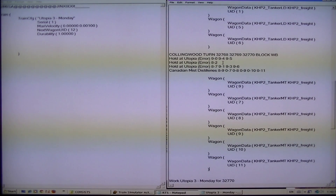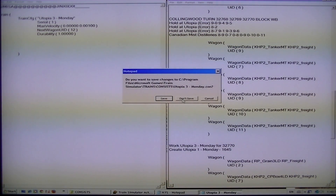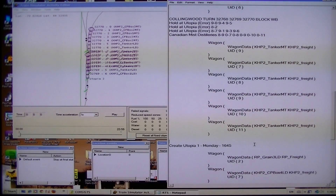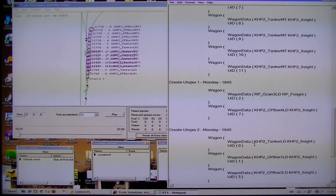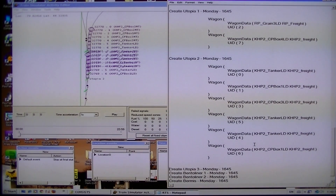As you can see, nothing was held in error at zero. So we've already worked this. Let's close this off. Don't save. Work Utopia 3 Monday — we've done that. Just going back into here: Create Utopia 3 — there is none because we took everything out of it. There was no cars left in error. So Utopia 1 and 2 will have the last ones left over.